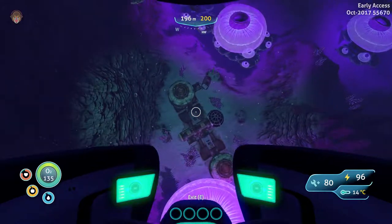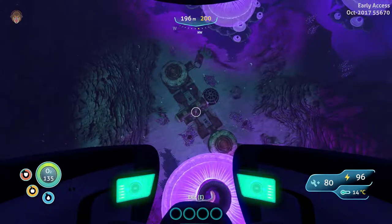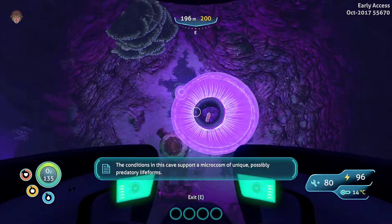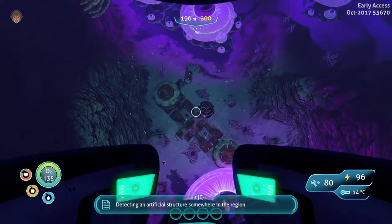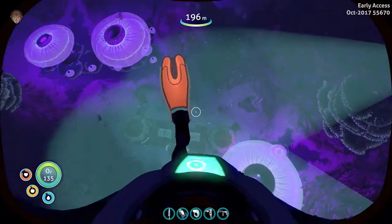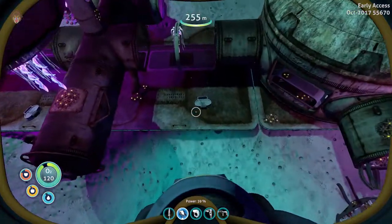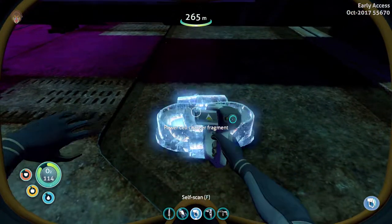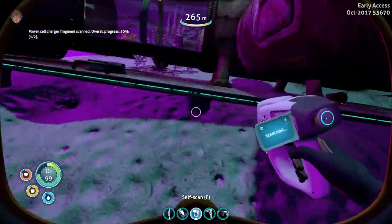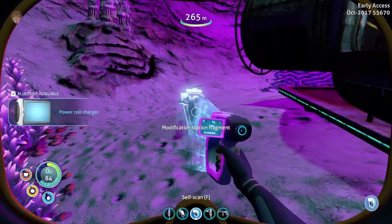So we have to swim down to there, see what blueprints we can pick up and come back up again — with that snake thing sitting there watching us. We're here, so let's go. We don't have a lot of power though. What are you? Parasol charger — that would be very handy to charge up the sea moth. That would be extremely helpful.